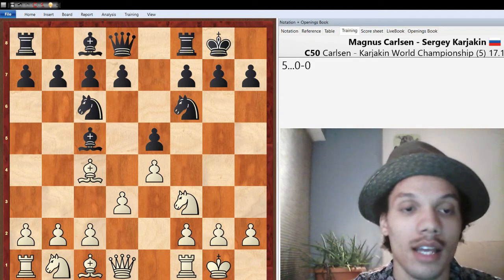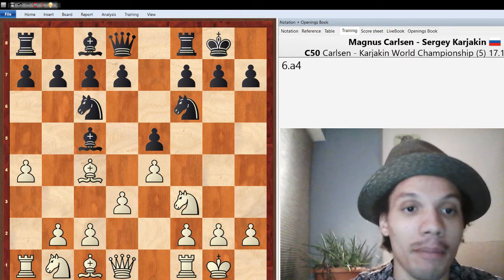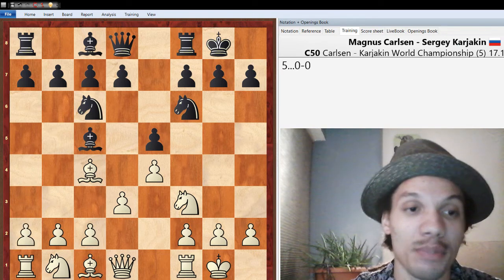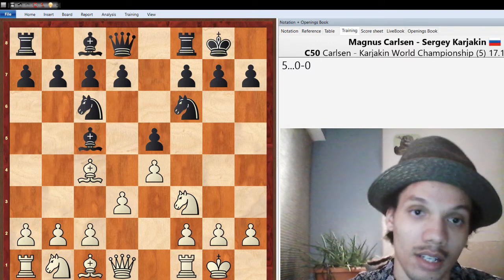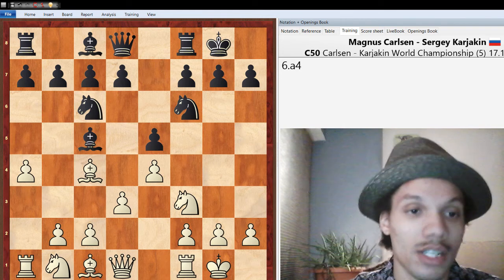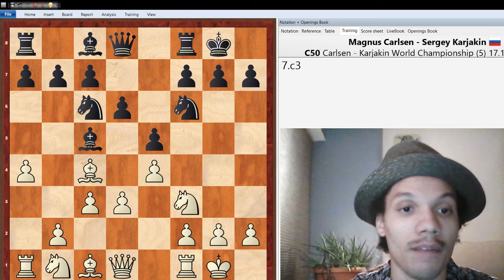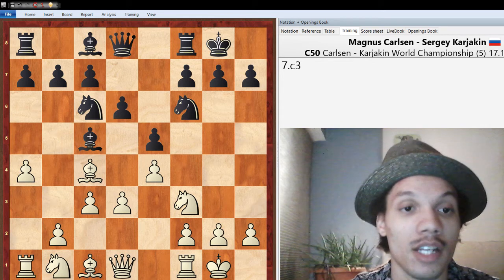After d3, castles, and now we saw the move a4. The idea with a4 is to seize space on the queenside and give the bishop a square on the diagonal where it can't be harassed by Knight a5. As we've seen in many Ruy Lopez structures, Knight a5 may be an idea to target the bishop. So a4 just gives the bishop more space on the diagonal. Then after d6, Carlsen went c3, which not only covers the d4 square but also threatens b4 and a5, trapping the dark-squared bishop on c5.